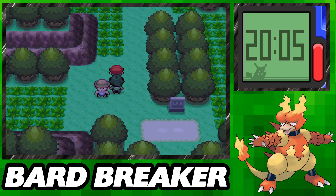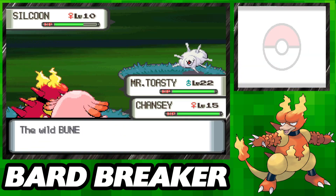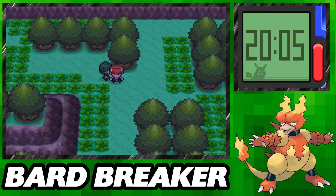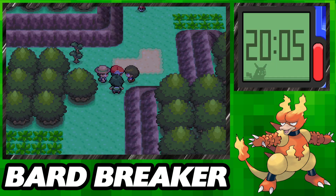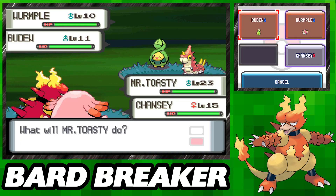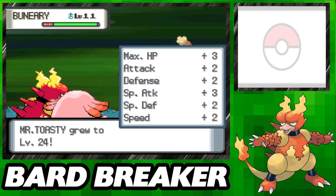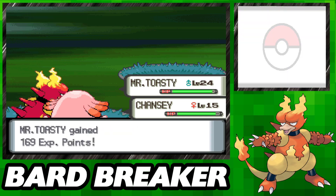Next up is a trip through Eterna Forest, and unlike Viridian Forest, in this one we have help. Cheryl is lost and needs help through the spooky, scary Sequoia trees, and she has a Chansey and offers to escort us through the woods. She acts like a Pokemon Center after every encounter, meaning no matter how badly we get hurt — which is barely at all given that we're a Magmar against stuff like Burmy and Cascoon — she heals us back to full health. This is also a great opportunity to do some shiny hunting since you get to see twice as many encounters at once, but alas, no luck this time.